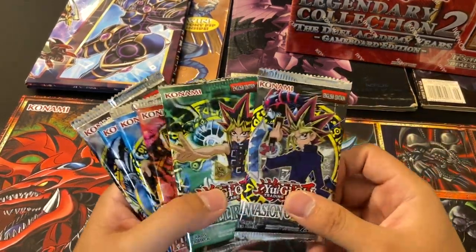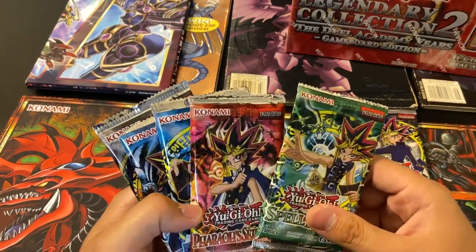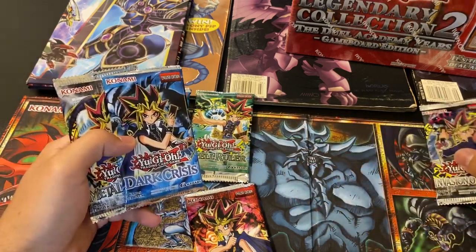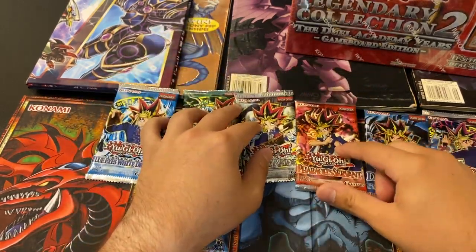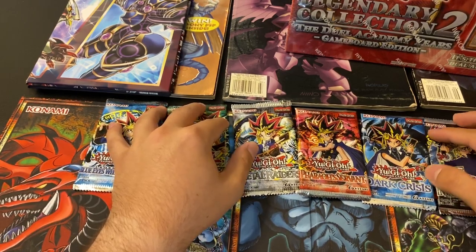All right, so we are going to open these up in order kind of. Invasion of Chaos is going to be last — Legend of Blue Eyes, Spell Ruler, Dark Crisis. I'm not sure if that's exact order or not, but I'm hoping for something crazy.